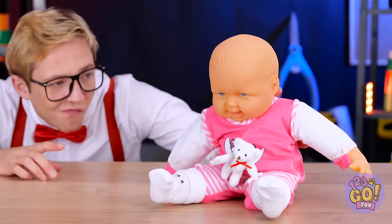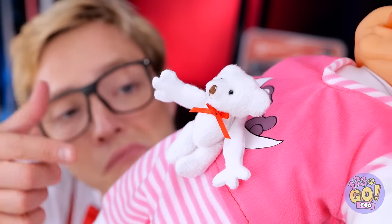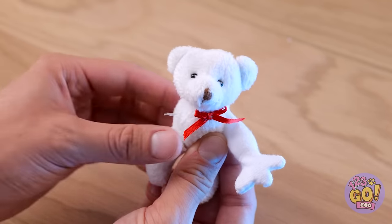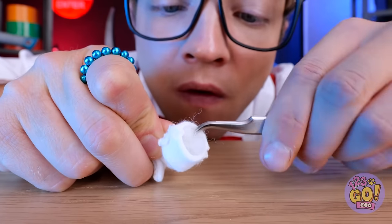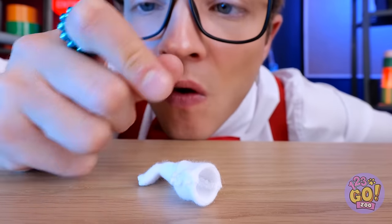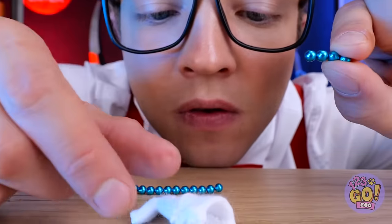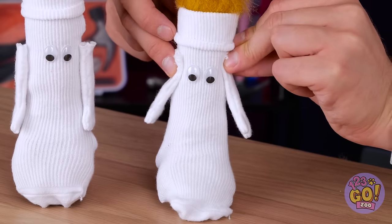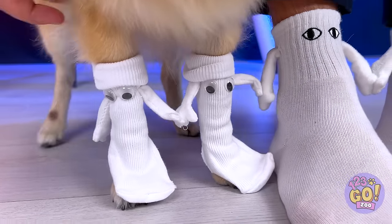This teddy's got some familiar-looking arms. Let's take out some of this stuffing and add some magnets instead. Roll them inside and try them out. Now every sock can be magnetic. It's like a little family — they're just Cookie's size.